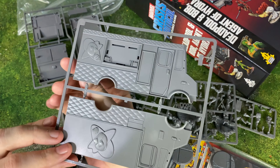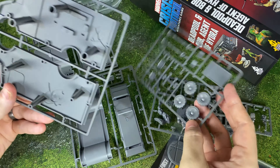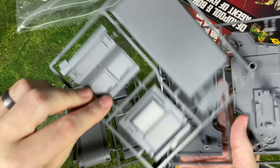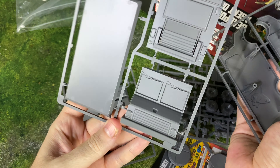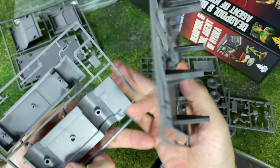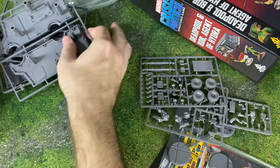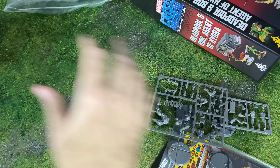We've got the chimichanga truck right there. I thought it was going to be a whole bunch of little pieces, but the truck isn't actually that bad. We've got the front and the back, the sides underneath, and there's not too much to it. So that shouldn't be too hard to put together.